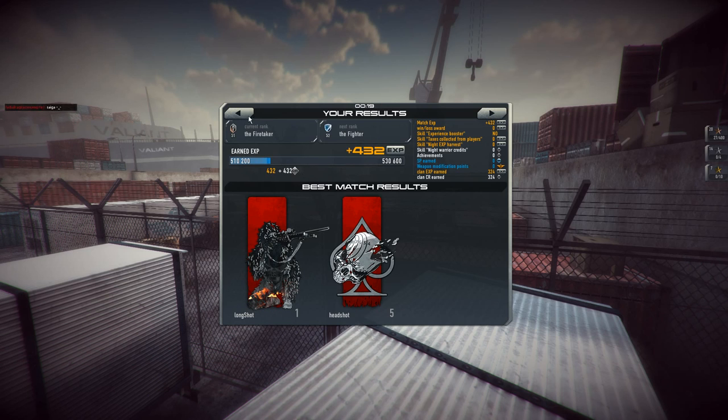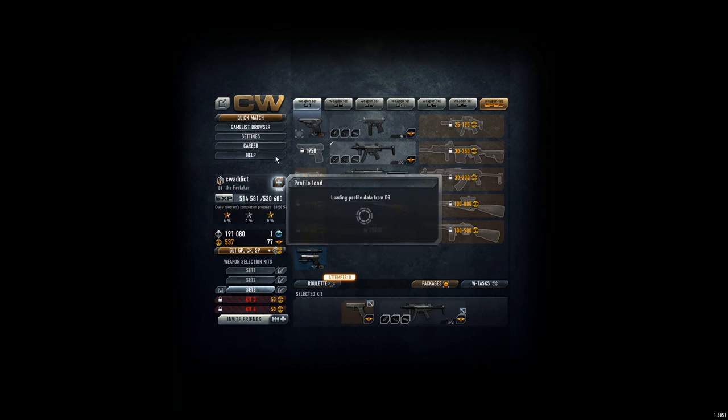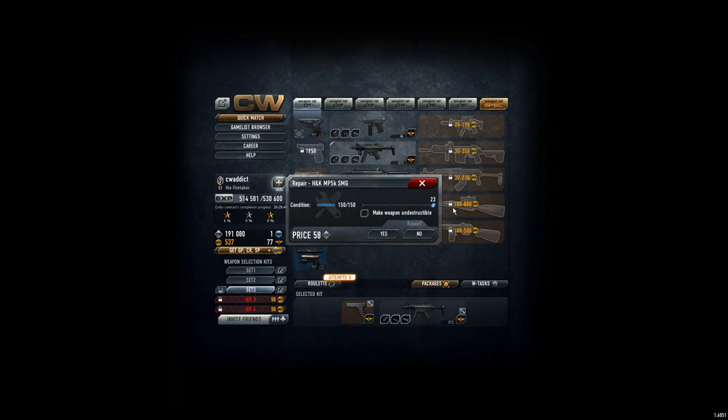Five headshots. Every third shot is a headshot. So if you have any contracted headshot challenges, maybe this is the weapon to go for. Lovely weapon. And the repair costs — it's super cheap. For only 25 gold points, you make it indestructible. It's a great weapon.